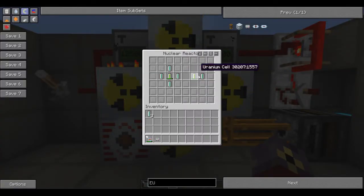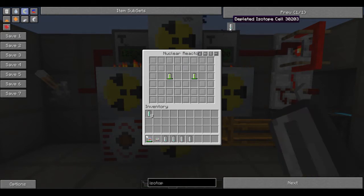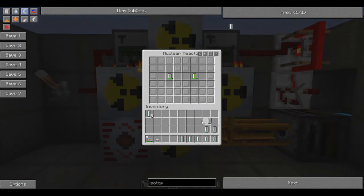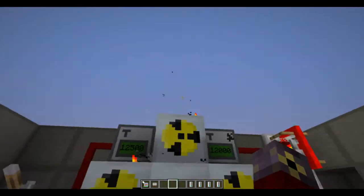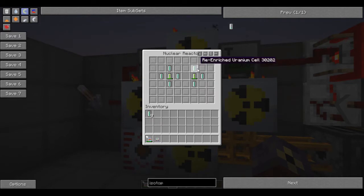Let me take the old ones out and put in some isotope cells. When your uranium cell is depleted, you get a near-depleted uranium cell. When you add gold dust to that, you'll get a depleted isotope cell. I'll give myself eight of those. You put these into your breeder — into this thing over here — and they will quickly turn into re-enriched uranium cells. And there we go, they're already turned into re-enriched ones.